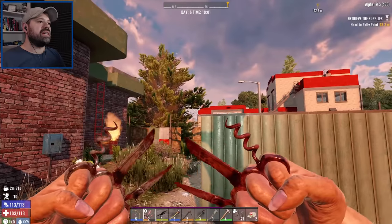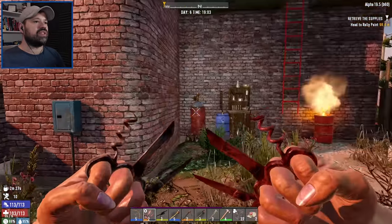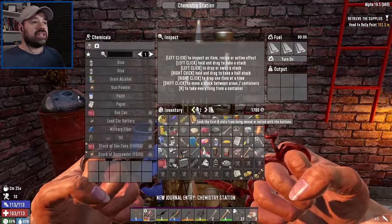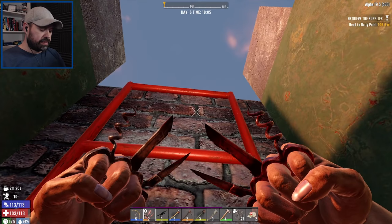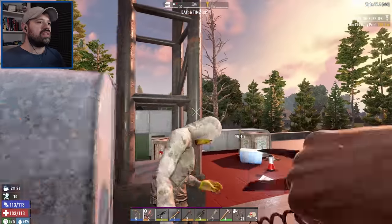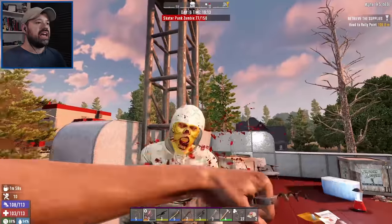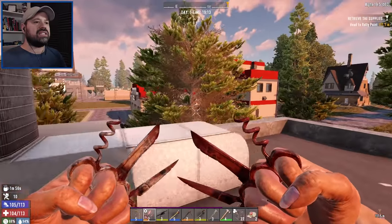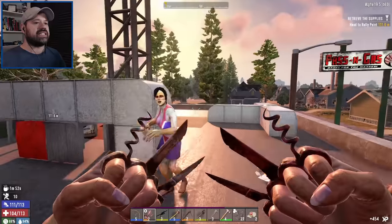We're gonna take apart this workbench which is gonna be very good for parts. Oh, is that another Passing Gas over there? Are you kidding me - there's a big Passing Gas over there! So what I'm doing here in the small one - there's actually a working chemistation here, which is really really cool. We probably should mark that on the map. We got a couple of boxes here, so between these boxes and the gas station across the street, surely we're gonna find something nice.